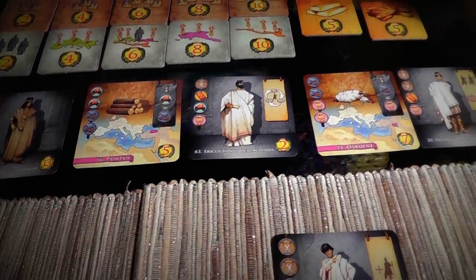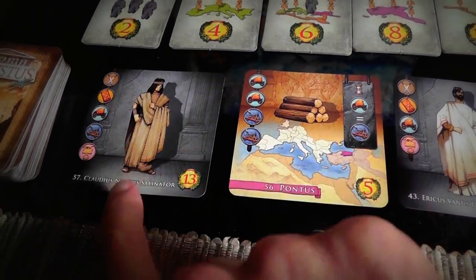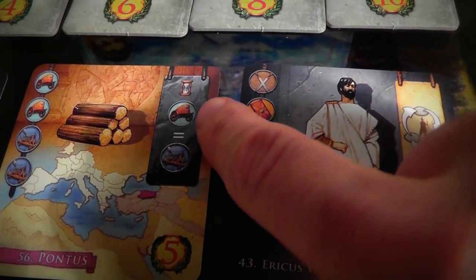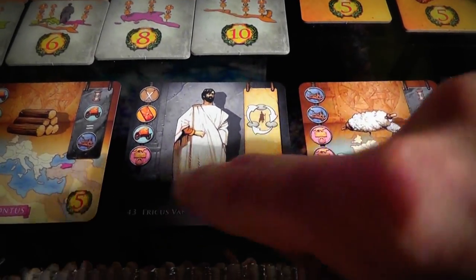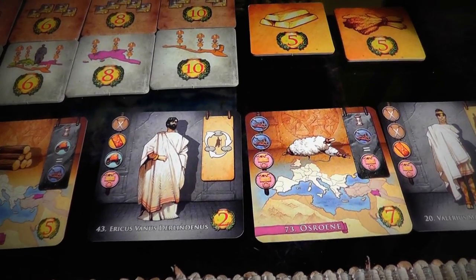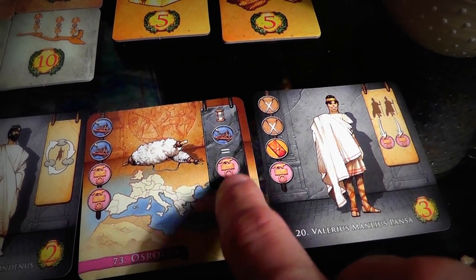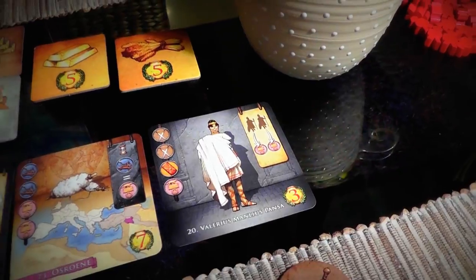Then she gets to take a new objective from any five that are up here. This one is 13 points — huge — because he's a moderately tough senator to get. This one is five points but for the rest of the game, any time you pull a chariot you can optionally upgrade it to a catapult, which is more rare. This senator is very cool because when you score him you can move all your legionnaires around to make up for mistakes. There's also an upgrade one where you can turn a catapult into a standard, which are getting very rare. I think Jen's going to choose that one.